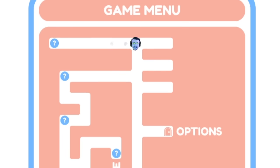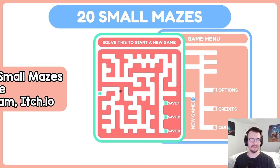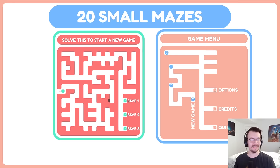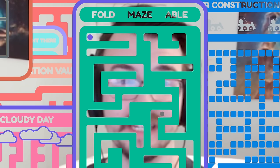Welcome to 20 Small Mazes. I am a blue dot, and the main menu is a maze. Click and drag with the mouse to move mazes. Oh, there's a maze behind the maze. Solve this to start a new game. The main menu is the tutorial — that's funny. I'm gonna hit you with a cool save too. Ah, that's a lot of mazes.